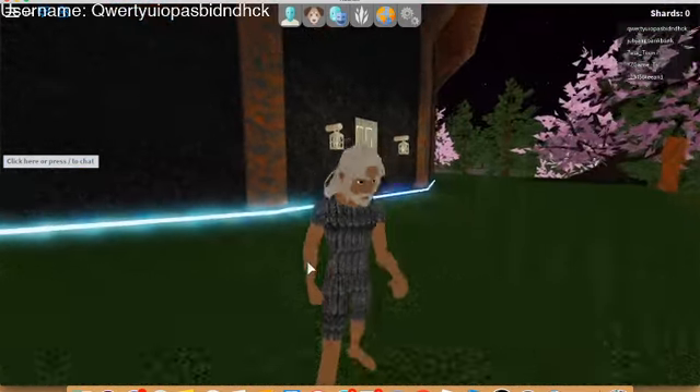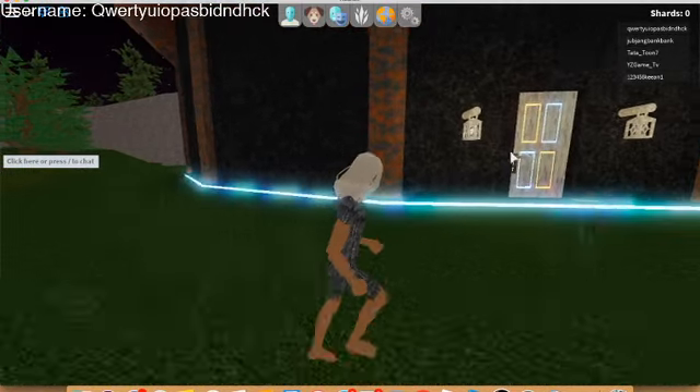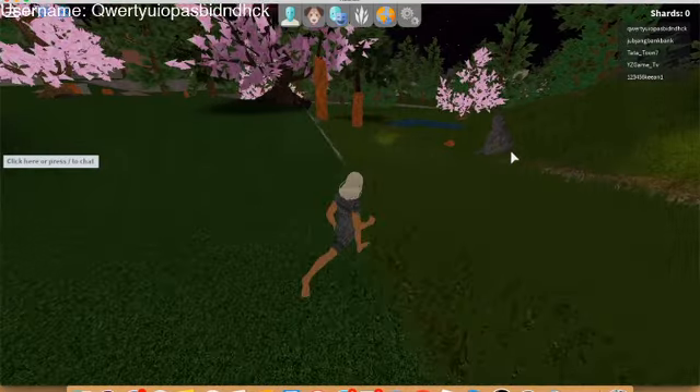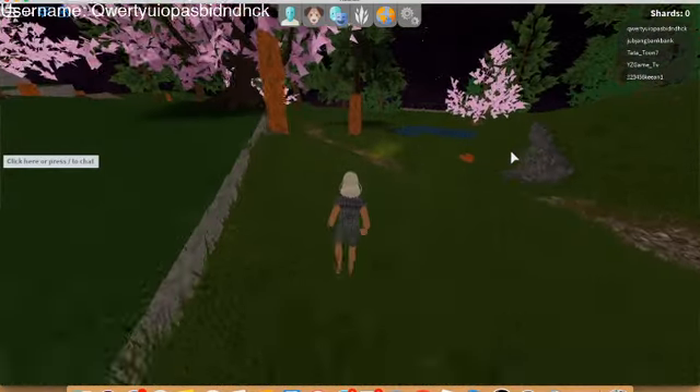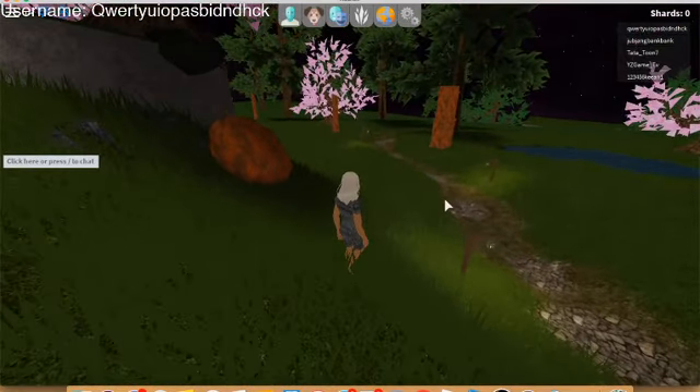Now you are in front of this huge building that you need two keys to get in. First, walk down the slope right over here and press shift to walk faster, then follow this gray path right here.